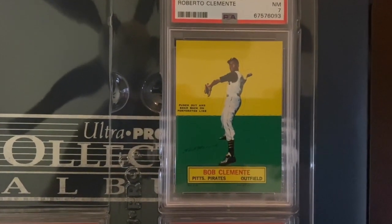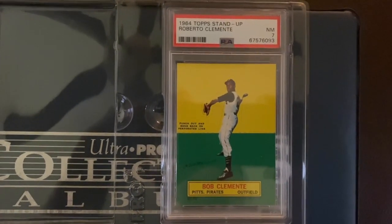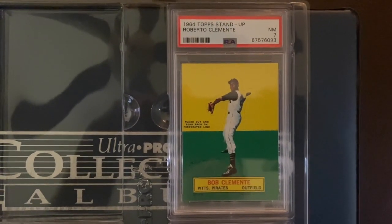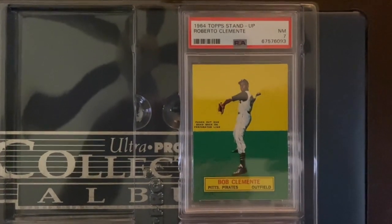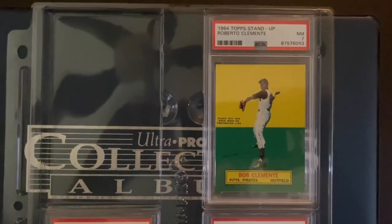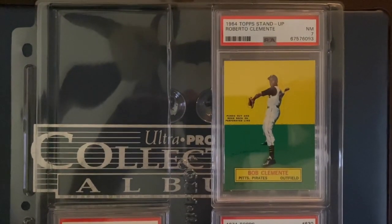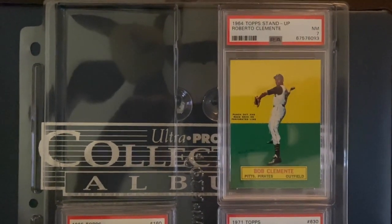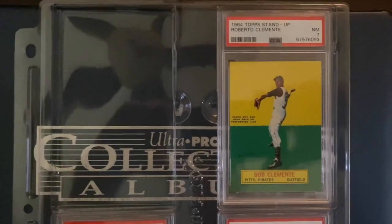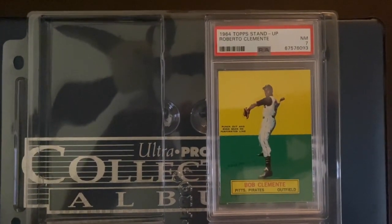This might be my favorite Clemente card because the why is: it shows him throwing. There are very few cards of Clemente in his playing days that show him throwing. Growing up as a kid, that was the number one thing I would hear about Clemente. There are so many great things about him as a person and a player — all-time great legend — but it was his throwing arm that really created that magic for me as a kid. This card represents that, and I just love the design, the green and the yellow and everything about it.